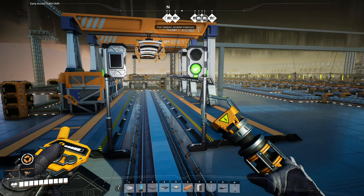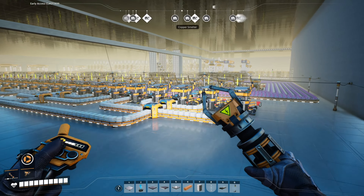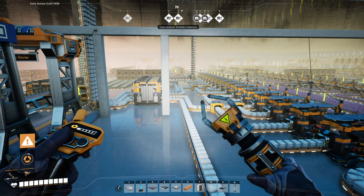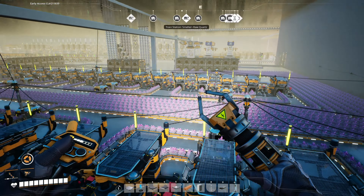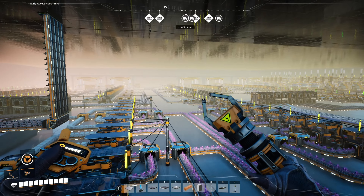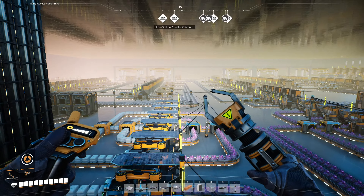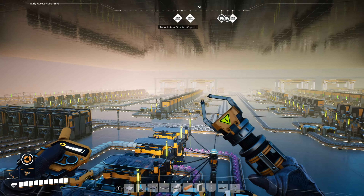This is a train station. This is one of my mini factories going on here. As you can see, this is quartz — a whole lot of quartz. I got the one train over there and all those train stations over there.